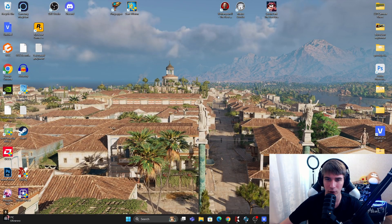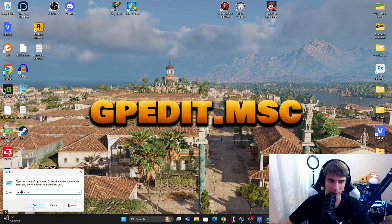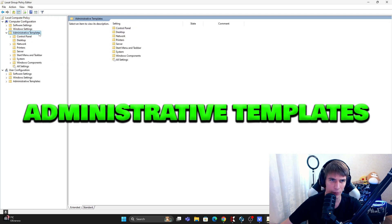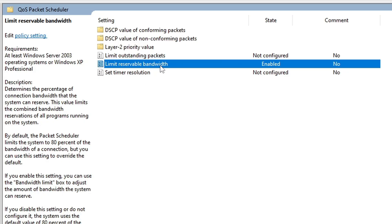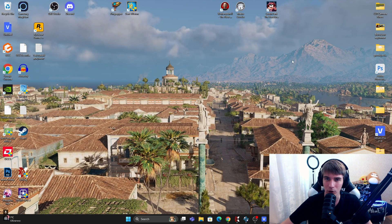The second step is to disable bandwidth limitation in Windows. For this, use Windows + R again and write gpedit.msc, then press OK. Open the full policy editor, double-click Administrative Templates, double-click Network, and one-click QoS Packet Scheduler. Find Limit Reservable Bandwidth and double-click it. Set it to Enabled and 0% — maybe you have 30 or 70 right now, or maybe Disabled, but the best way is to set Enable and 0%. Click OK and close it.